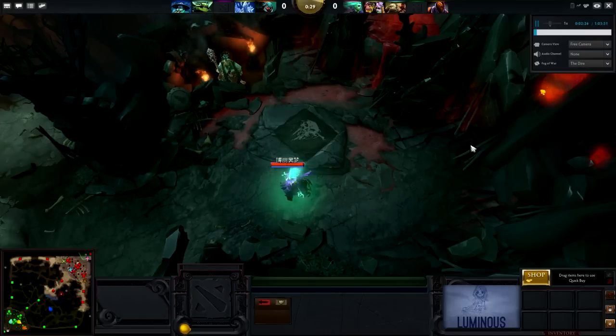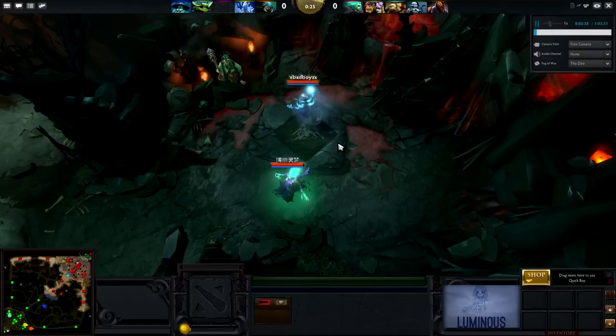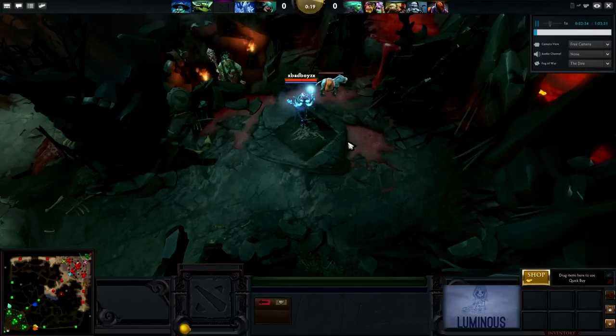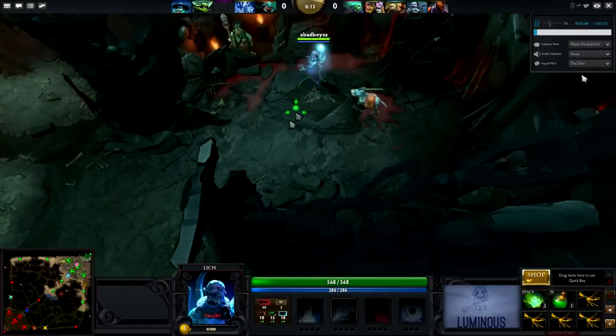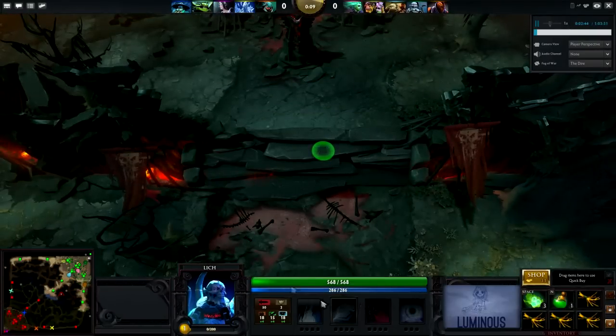We're looking at Lich today. He's a 600 range nuker intelligence hero with very weak HP gain and very weak stat gain in general. But to make up for it he has a very decent attack animation, decent nuking, and decent movement speed. He has his weaknesses but he also has his strengths.